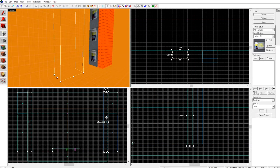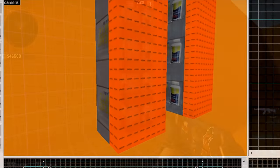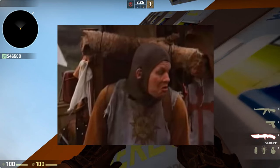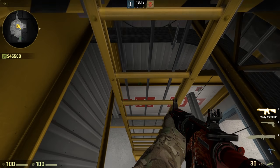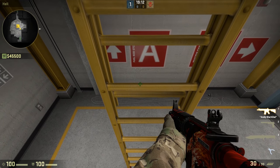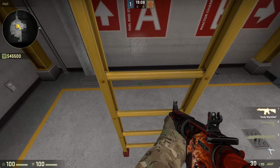First, what you see is not what you get. Ladders are actually invisible rectangular prisms. The ladder you see in-game is actually just a prop. The direction you face while climbing a ladder determines your speed and direction — also known as velocity. I tricked you into learning something!